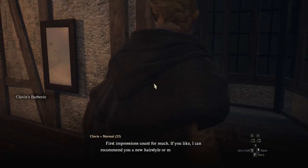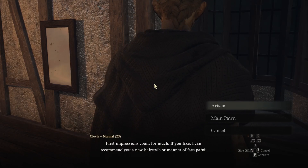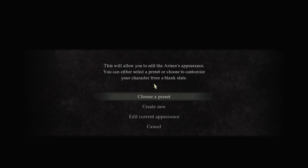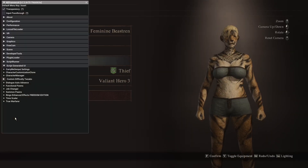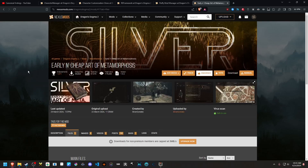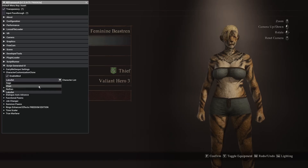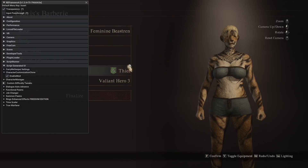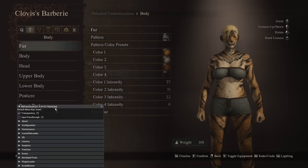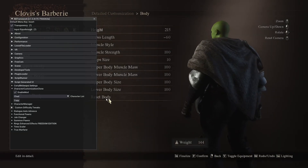To use the mods, go to the barbershop, use an Art of Metamorphosis, go to Modify Appearance, and select Arisen or Main Pawn. You have to go into Detailed Customization first for both mods — if you're not in Detailed Customization, it won't work. For Character Customization Clone, we have Shrek and Kratos in the party. I selected Shrek, copied him, pasted, and we are Shrek.